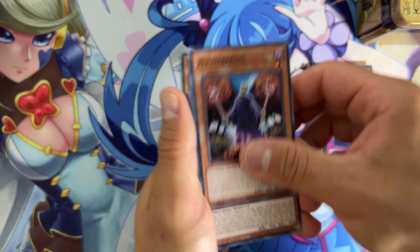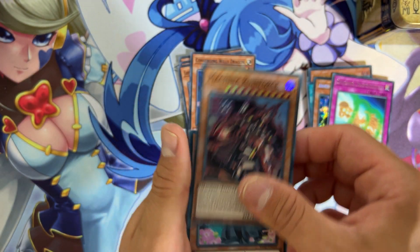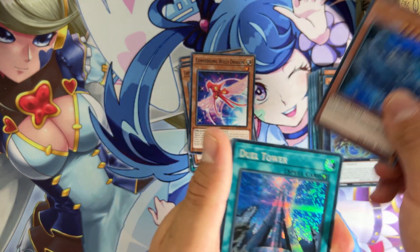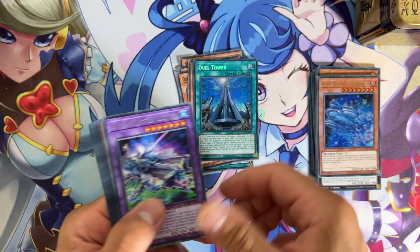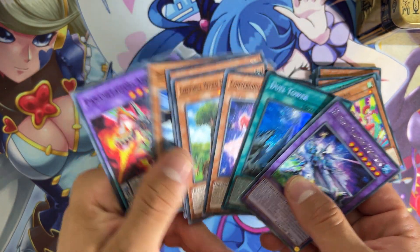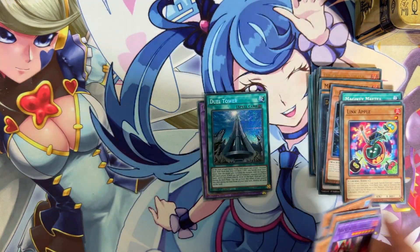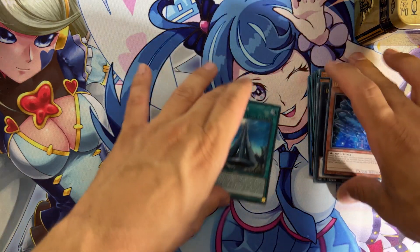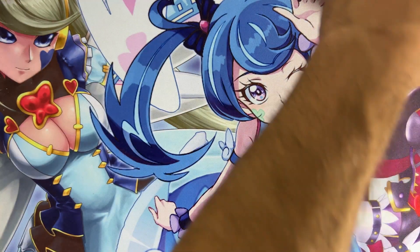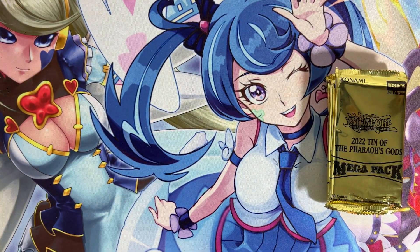Moving on to the next pack. Machinery Force. Ghost Sisters. We have Dragon Ball Pairing. We have DG Assault Courier. And we have Duel Tower as a Secret Rare. No short-printed card so far out of two tins — plus three in the previous video — we are in five tins with no short-printed card so far.